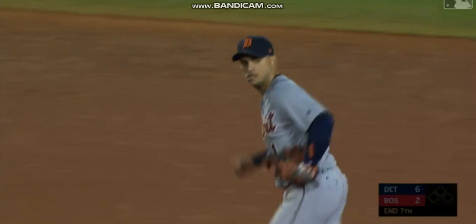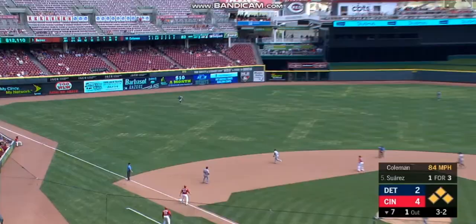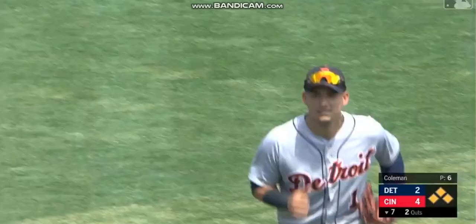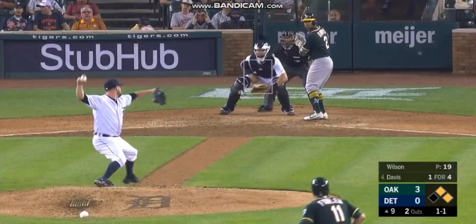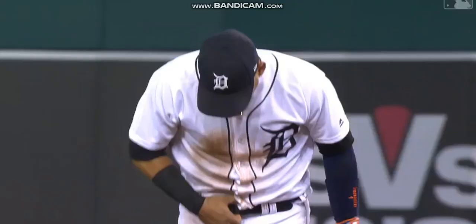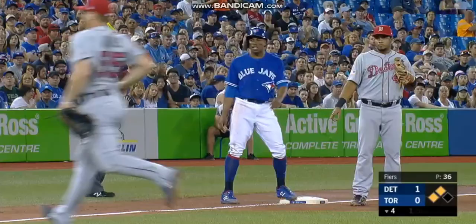Jose Iglesias has been spectacular this year. High fly ball, shallow left field — runner tagging — and it's going to be caught from behind by Iglesias. What a great play by Iggy, his back to the infield. Ground ball up the middle — Iglesias with a diving stab, flips for the out at second, and it saved a run. Nice play by Iggy.